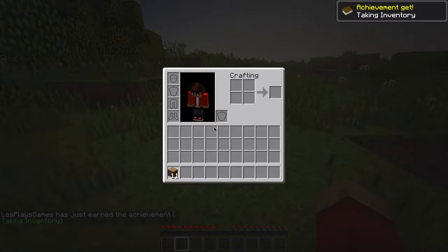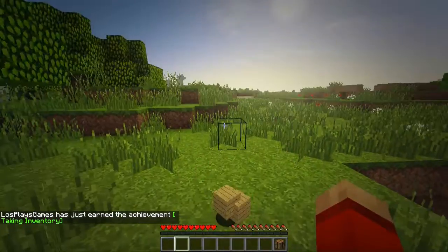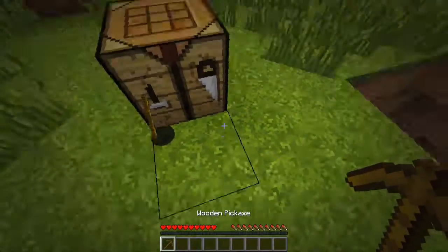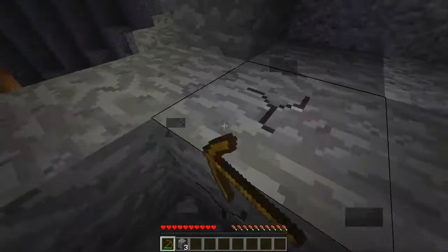Let's make a crafting table. Some sticks — let's put the crafting table down. I didn't make the sticks yet. Let's make a pickaxe first and get some stone for better tools. There's a cave right here, so let's get some stone.